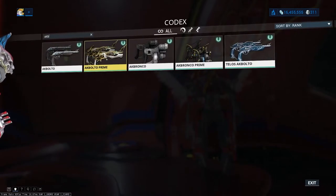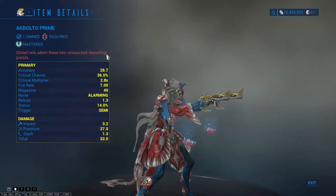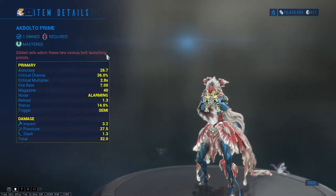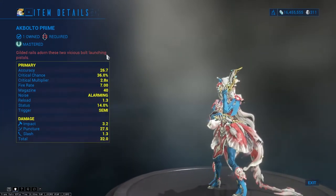The second recommendation is Akvasto Prime. Akvasto Prime is the prime variant of the Akvasto. Despite having lower base damage and fire rate than its normal counterpart, the Akvasto Prime possesses the best critical chance of any pistol, along with a larger magazine and reloads twice as fast.